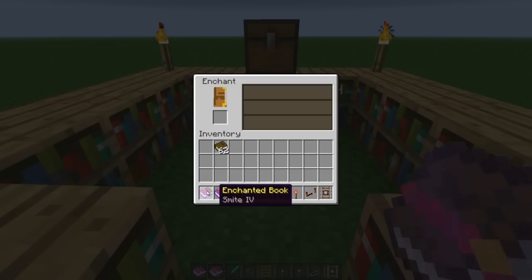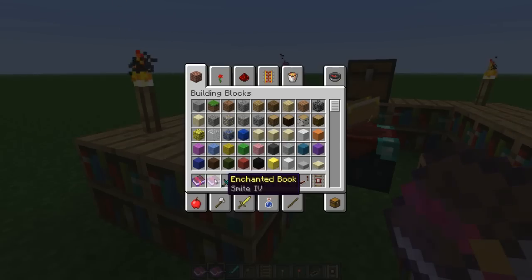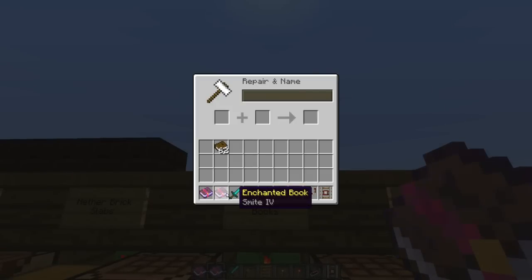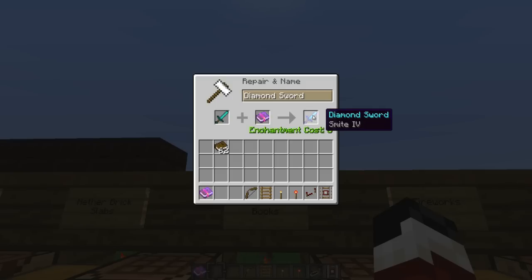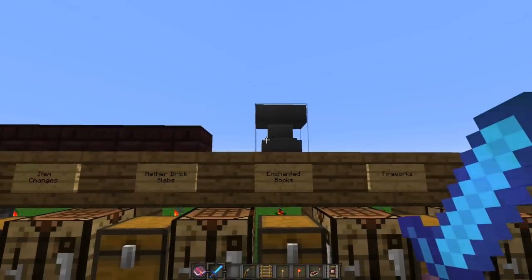As an example, let's use Smite for a sword. Once you have the enchanted book, you take it to an anvil, place the enchanted book in the second slot and the respective item you want to enchant in the first slot. It's going to cost me six levels and then it gives the sword Smite IV. That's pretty much how that works in a nutshell.